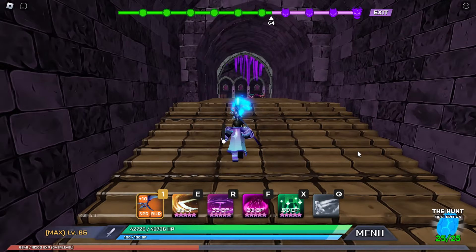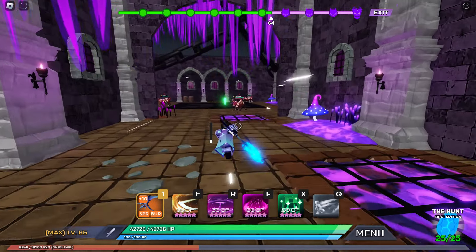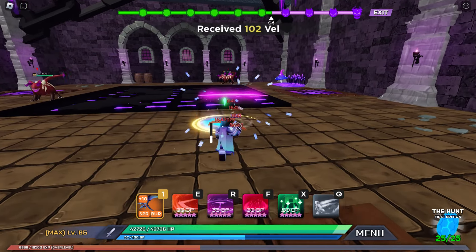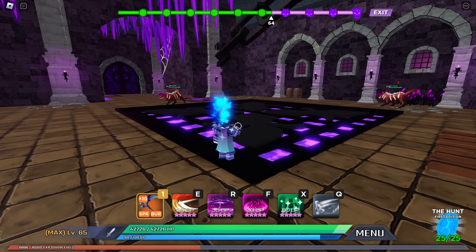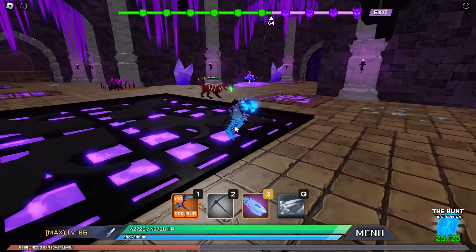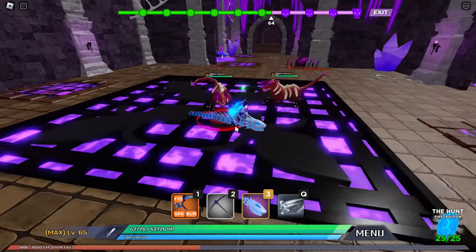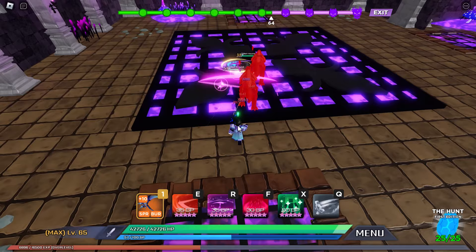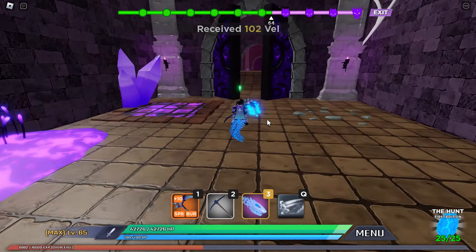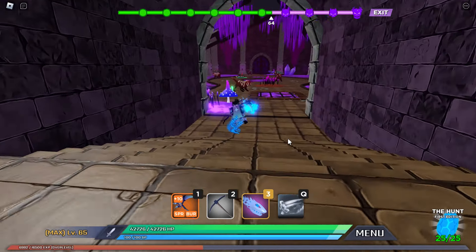If you're killing one enemy at a time using all your skills, like that, you need to do a lot of skills. So the trick — the tip — is to gather all the enemies first. That's all, it's very easy. Get the enemies and then just burst them, then move.